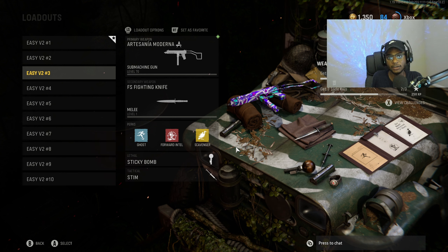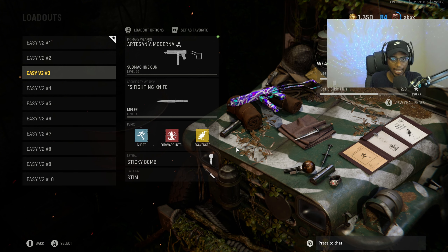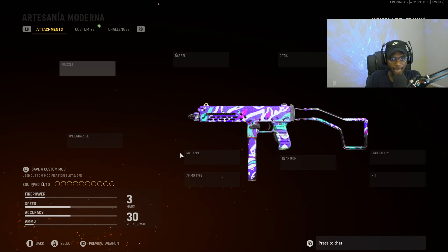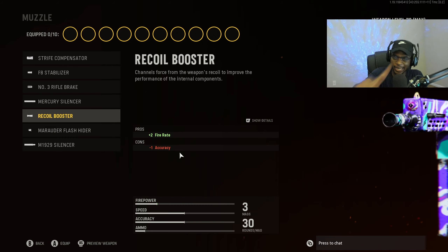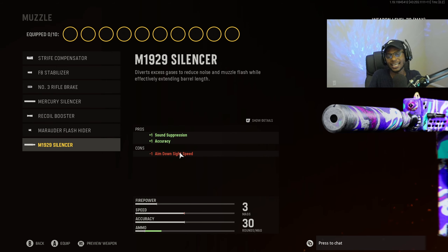The Marco 5 is a brand new DLC weapon here in Season 4, and it's going to be a part of the meta. It is a fast-killing SMG that a lot of people are having a lot of fun using. For the first attachment under the muzzle category, we are going to put on the recoil booster to bump up that fire rate, giving us a faster time to kill. You can run the M1929 Silencer if you want a stealthy approach, but the benefits of the recoil booster outweigh the stealthiness.